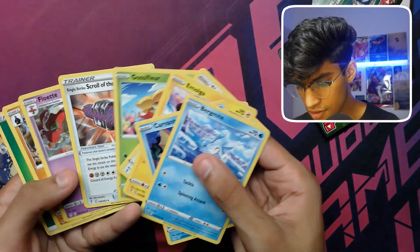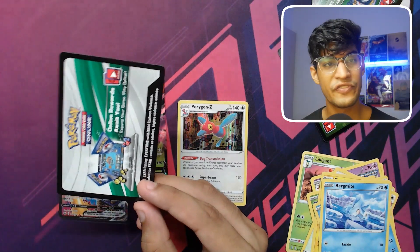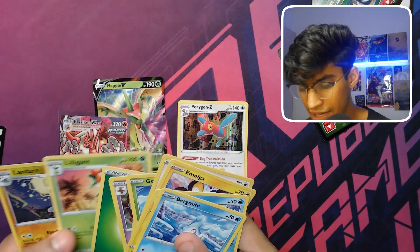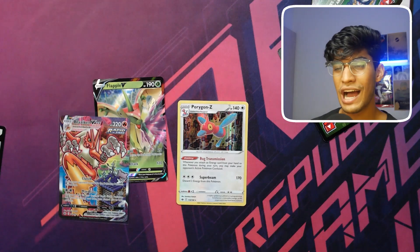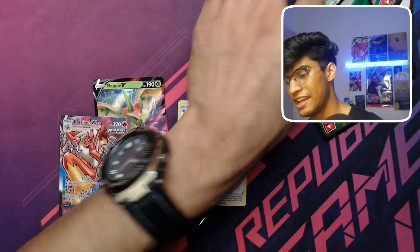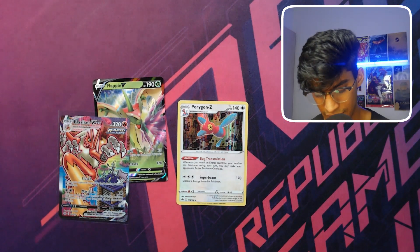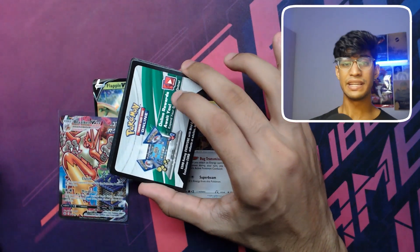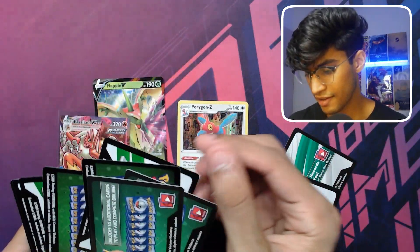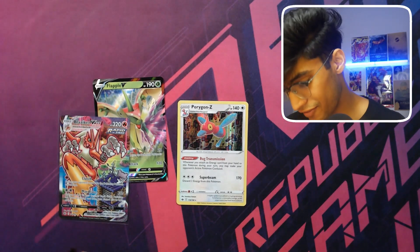Oh my god — this white code card is a fake white. It's an error pack — it has a white code cup but no hit, basically a green code card pack. No — I was fooled, I was robbed! Thousands of tears later... it's okay. I did think we could pull another alternate art but hey, it's all right. So the Zekrom box: five white code cards out of ten booster packs, and one of them gave us this insane Blaziken VMAX. Absolutely crazy.